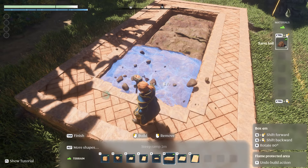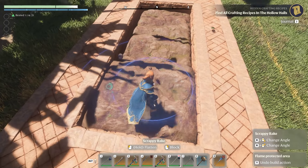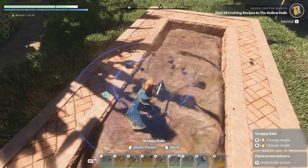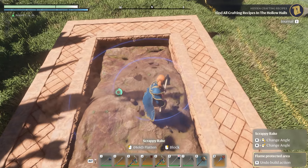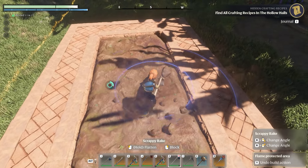Then you build up with the second layer, because you need two layers of dirt to make sure the plant will grow. Now we have soil and dirt under here, so that's not an issue, but if you are building on stone, you really need two layers of dirt.